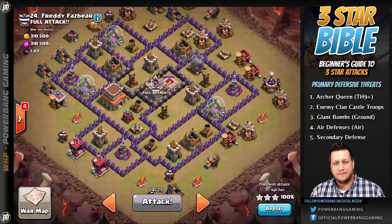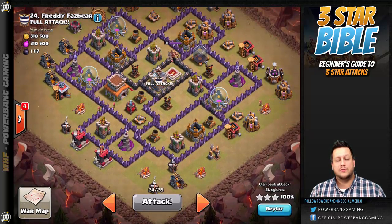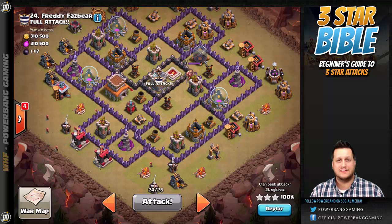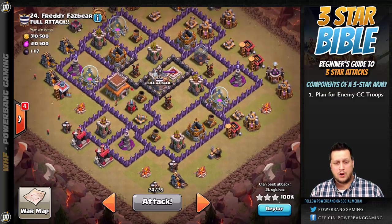Those are things you're going to want to take care of if possible with a kill squad rather than your primary attacking force. To develop a Three Star plan, we need to address those primary threats. The Clan Castle has got to be dealt with — it's the top priority for Town Hall 8s. For Town Hall 9s, it's the Archer Queen and then the Clan Castle. The components of a Three Star army start with a plan to kill the Clan Castle troops, whether that's luring them or triggering them on the fly.